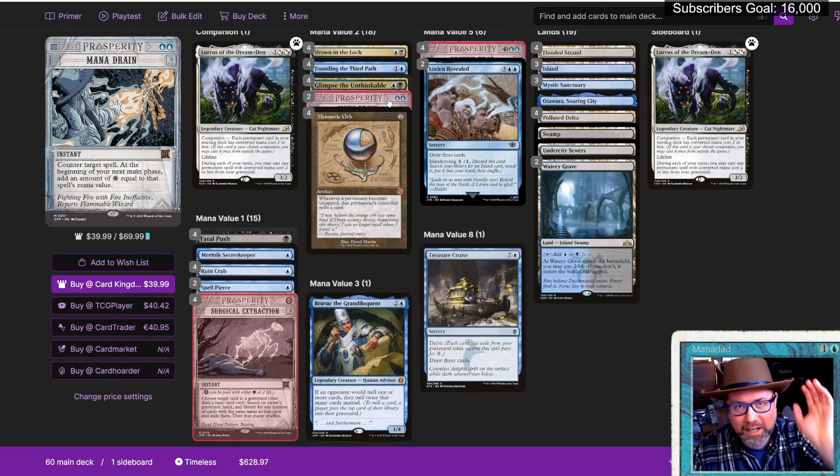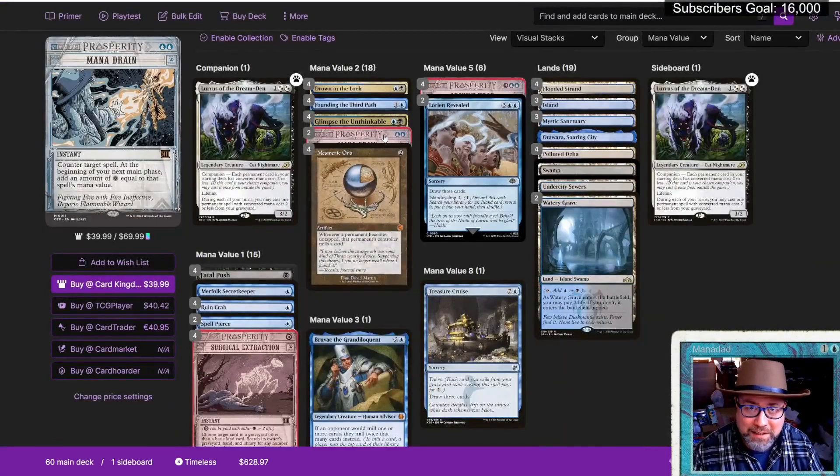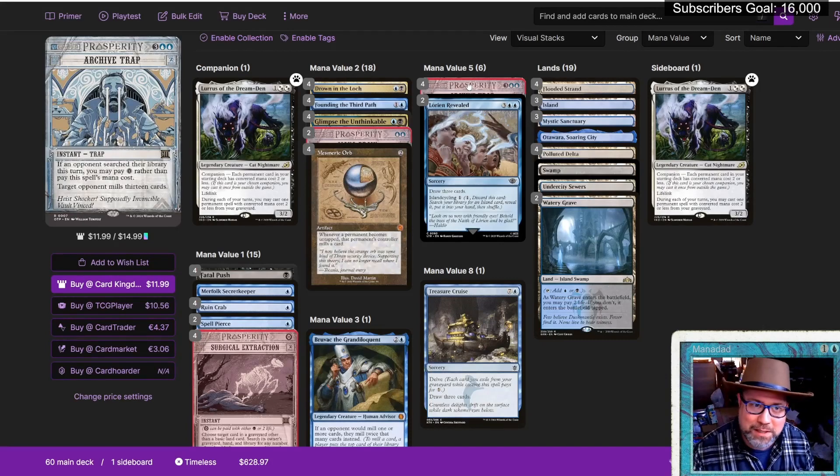Mana Drain — I got another deck. There are only two Mana Drains in this deck. This is, by the way, a Timeless Mill deck. Is Mill actually going to be valid in Timeless? We're going to be testing it out here on the channel. Mana Drain is legal — you can play four of — and I've got a deck that takes advantage of that, but that is not this deck. This deck makes best use of Archive Trap. If an opponent searches their library this turn, you can pay zero rather than the spell's mana cost. Target opponent mills 13 cards. Everybody's playing Fetchlands and they're not going to stop just because Archive Trap is out here. So, zero mana instant — they mill 13 cards. That's going to be pretty fun.